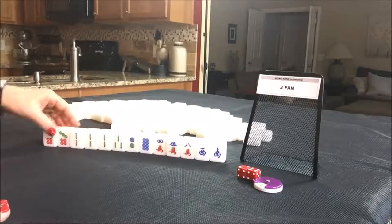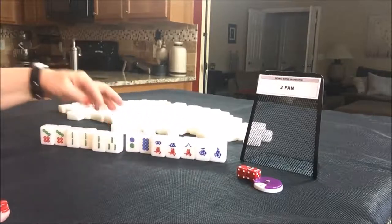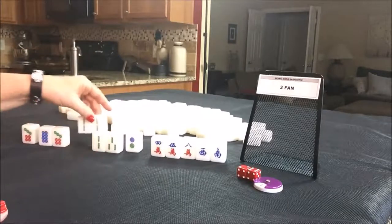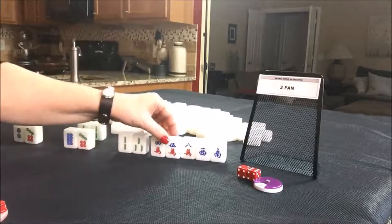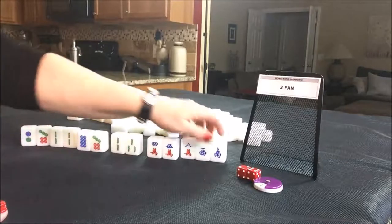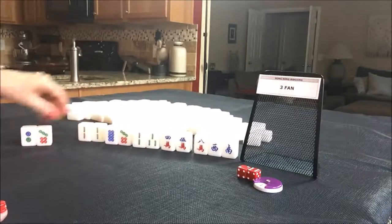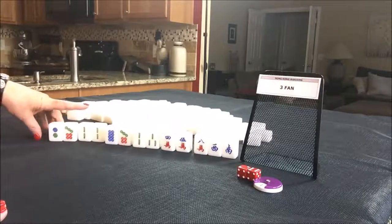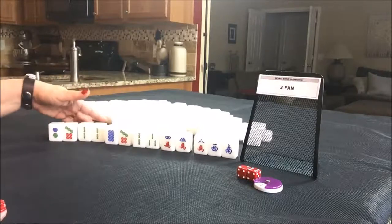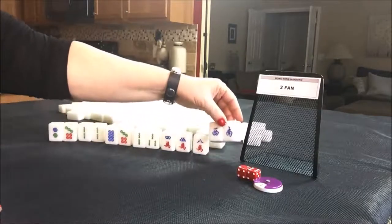If you're wondering why not play all chow — first of all, there are only two potential chows, though we could break things up, make a chow and use this as the pair: chow, chow, chow, pair, needing one more chow. But an all chow hand is one faan, and no flowers is one faan, so that's only two faan. We need three. I would just start discarding from there regardless.